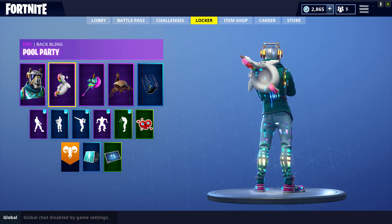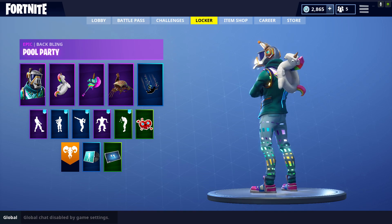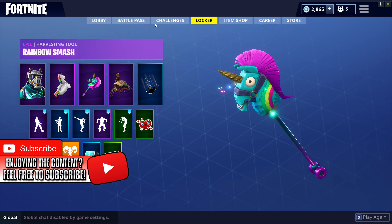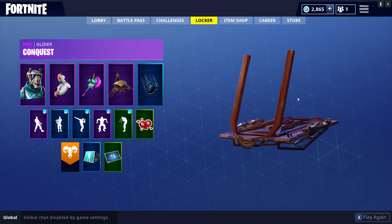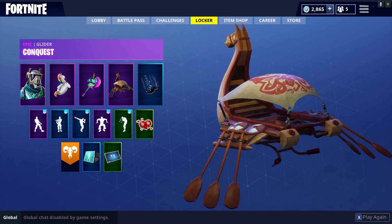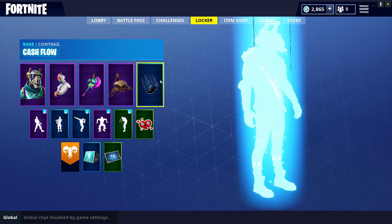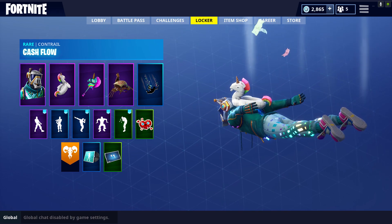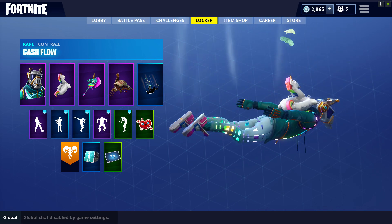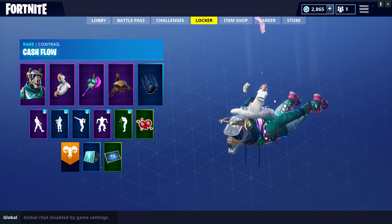We're going to be using the llama section with DJ Yonder, even though this isn't part of a set. As you guys can see, there's a lot of llama-type things for the backbling — for example, Pool Party, so we're of course going to be using Pool Party. We're also going to be using Rainbow Smash because it's a llama harvesting tool, that's the point of the combo. Then we're using the Conquest glider, which is also pretty cool. Surprisingly, I think all of these things combo really well together, especially the Money Control emote. My friend said it was barely noticeable — wrong. I'm really glad I got this control because it looks super fire on this guy. Anyway, I hope you guys enjoyed the locker showcase, let's move on to the gameplay showcase.